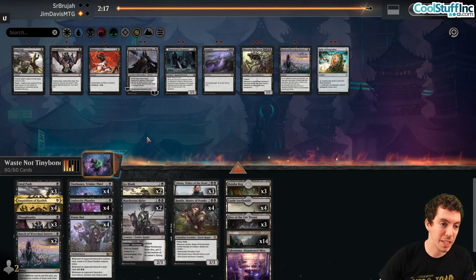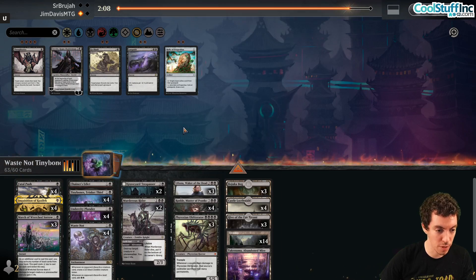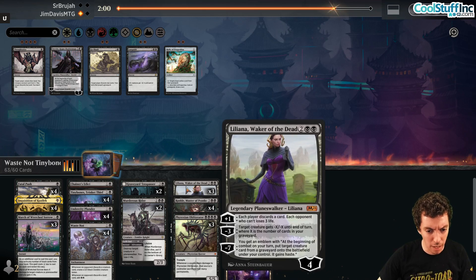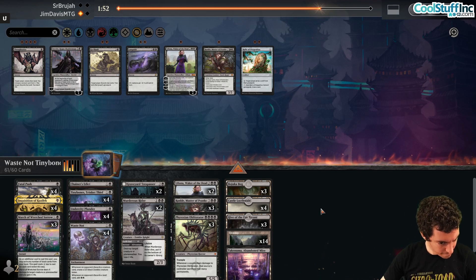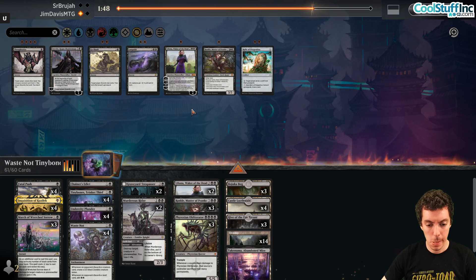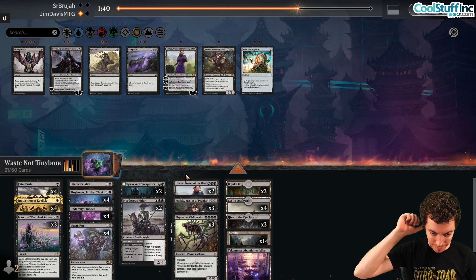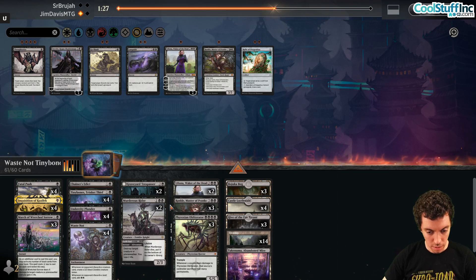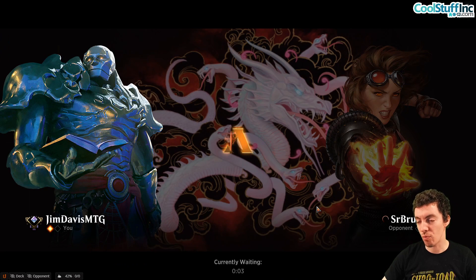Post-game one sideboard: bring in Fatal Push, Chainer's Edict, Trespasser, Obliterators, and March. Cut Thoughtseize and Go Blank — both are poor against aggro. We can shave down on Rankle and Liliana too. Go Blank is pretty bad in this matchup obviously since our opponent's playing aggro.